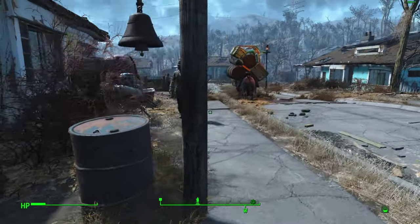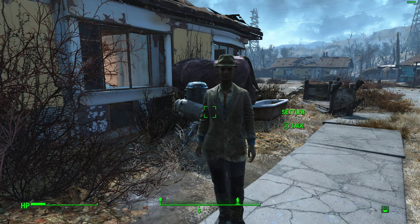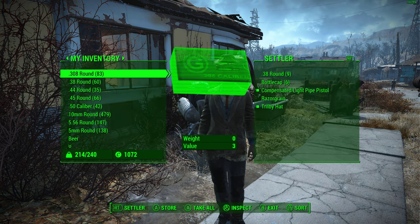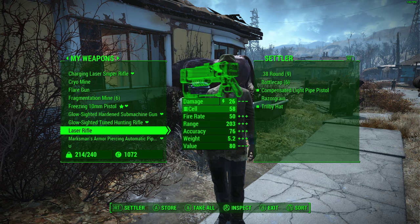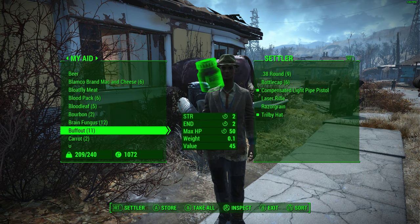So let's come out. So here he comes. All I'm going to do now is just talk to the settler — I just want to trade a few things. We're going to go into my inventory, go to weapons, and we're going to give him a laser rifle.